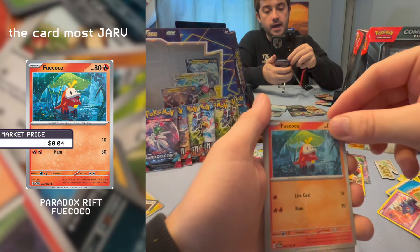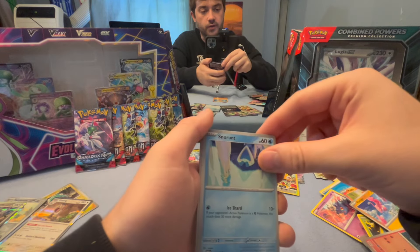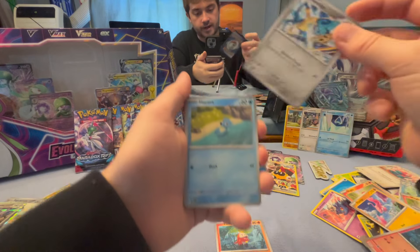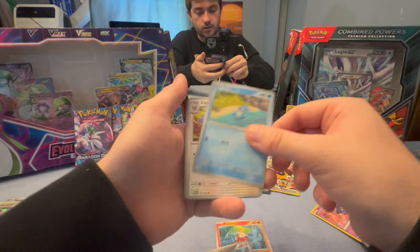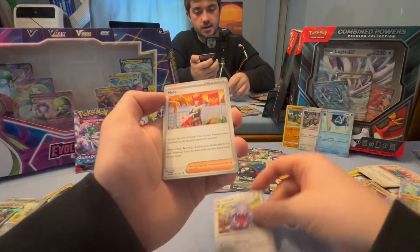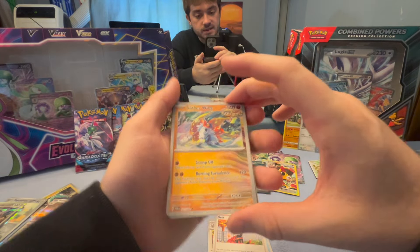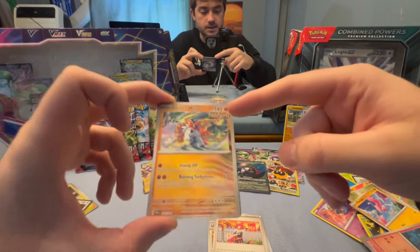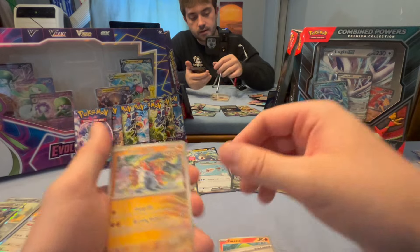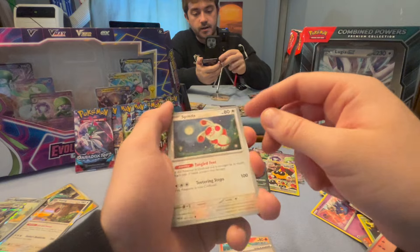Forretress again under that leaf. Snorunt with stalagmites and stalactites — good work Snorunt, you actually deserve a spot over here. Honedge — sword man, sword man, sentient being. Ponyta. Exploud — you can even see their uvula. Mela. Slitherwing. Whoa — I haven't seen these cards before. We get a little sand gradient on the side — I like that Slitherwing. It's not worth a lot probably, but I'm gonna put you over here, you earned that spot. Reverse holo Spinda.